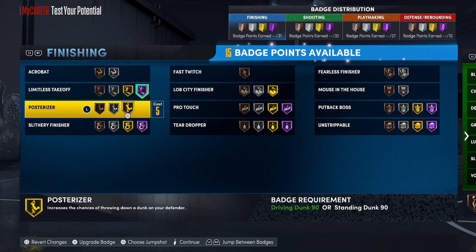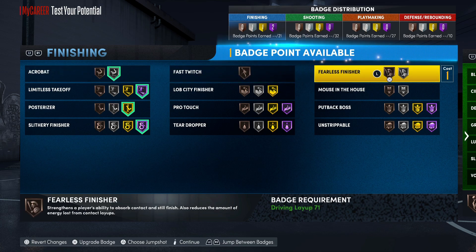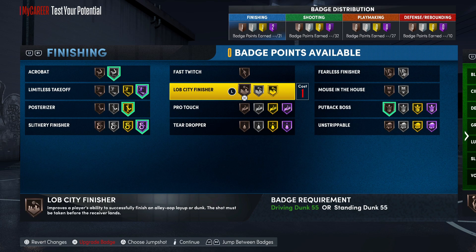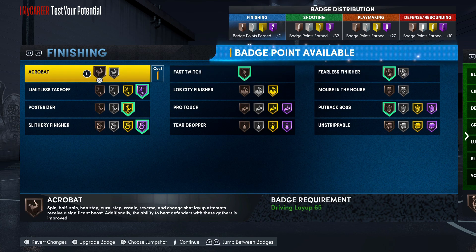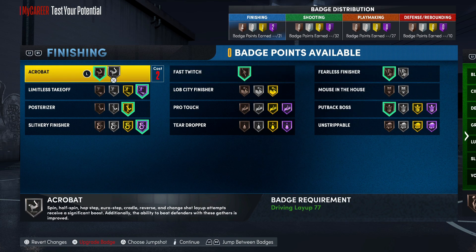For finishing badges, we're gonna get through this real quick: posterizer, slithery, and putback boss. You actually don't need lob city; fast twitch is not really needed either, but you might want that badge, and fearless finisher too. If you do want to throw those badges on, all you gotta do is take off the acrobat or drop it to silver — acrobat silver isn't that much better than bronze.